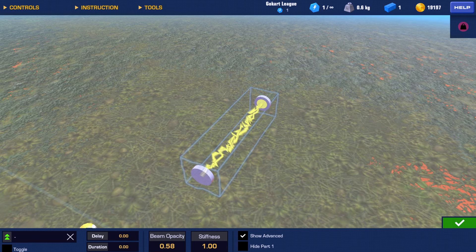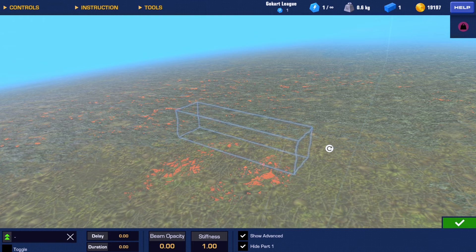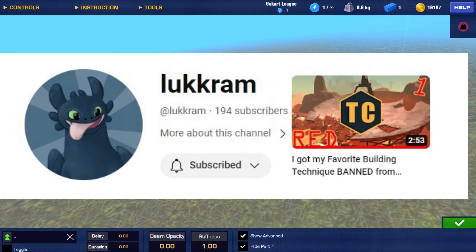So I've been given access to the new power coupling block. It's absolutely crazy. I haven't tested it out yet, I'm extremely excited to see how this works. Let's test it out. I got the power coupling here, let's look at the settings we got. Oh, beam opacity - nice, we can make it invisible. That's really nice.